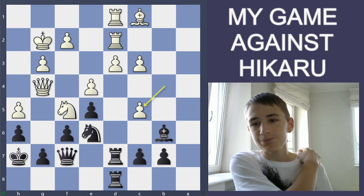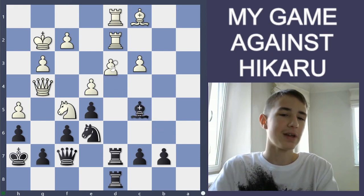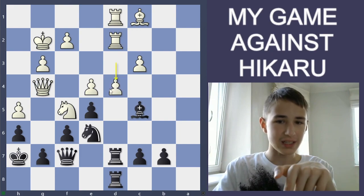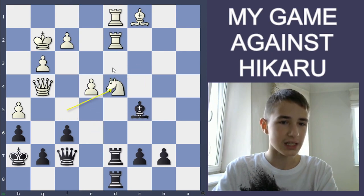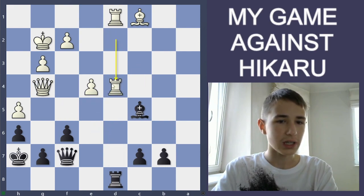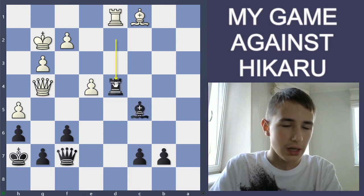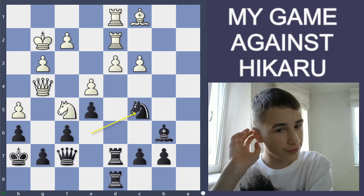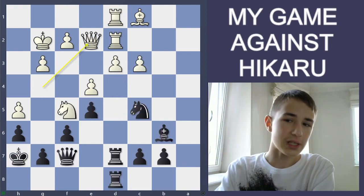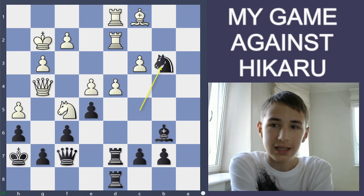Takes, Knight c5 — but Knight c5 was a mistake. I should have played Bishop c5. The idea is I prevent d4, because now if takes, takes, takes, takes, after all the captures are done it takes with the rook and I end up a pawn up and I'm better. So I should have taken with the bishop.